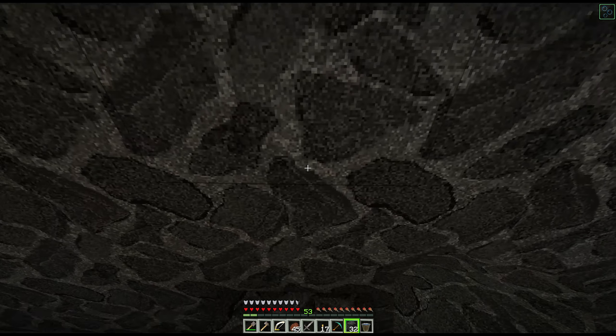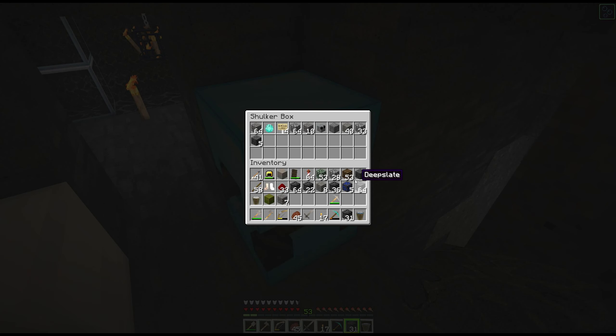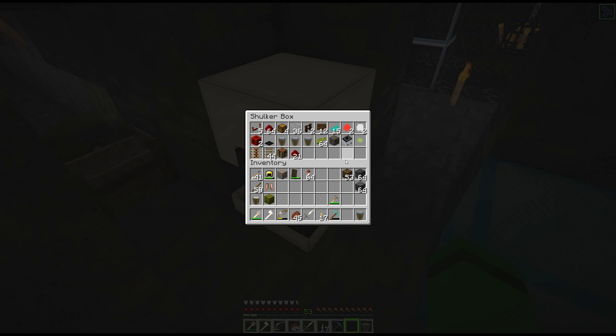So now what we need to do is grab a few more supplies and get rid of some unneeded ones. We're actually done with a lot of the cobbled deep slate to be honest. Let's keep a stack just in case, and a stack of regular deep slate just in case. I'm definitely done with the redstone. So what do we need? We need three buckets of water, two signs, kelp, soul sand, and the glass. Pretty sure that's it.